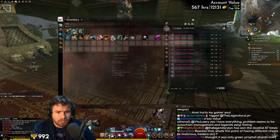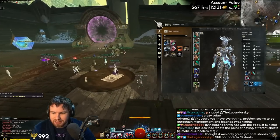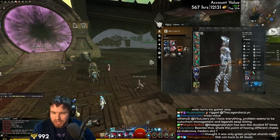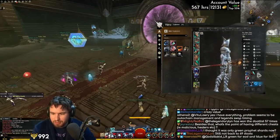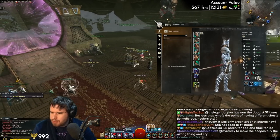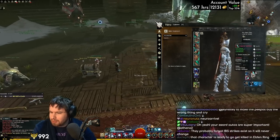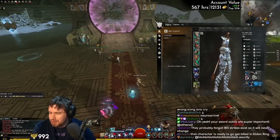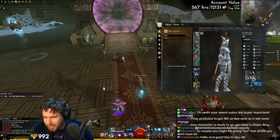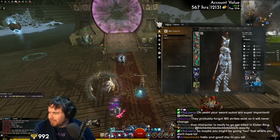Look at that juicy boon duration. We can equip that and we actually have basically the hard part done on this character. We have all of our armor set up, both weapon sets - the swords and the staff. Now we just have to finish the other stuff: we need two rings. I kind of griefed myself a little here - I need one of the accessories to be diviner. So we need an assassin ring, a berserker ring, and a diviner ring.